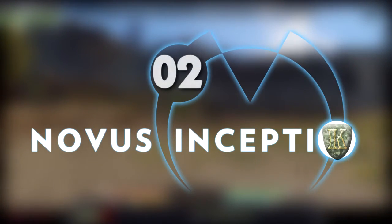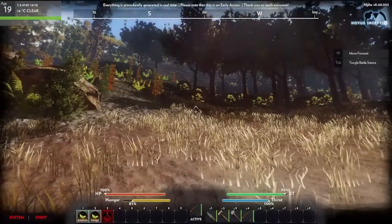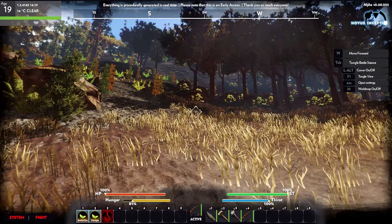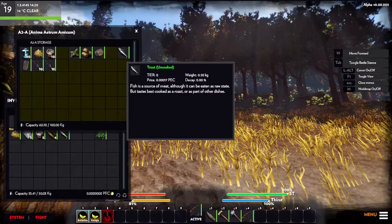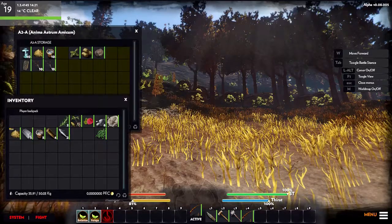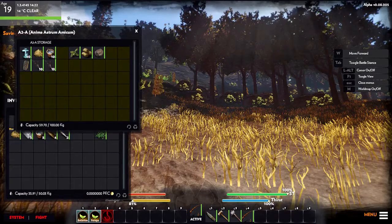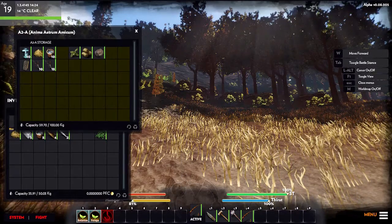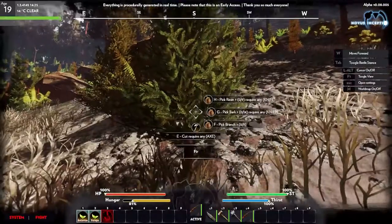Welcome back to the Colonel Does Novus Inceptio. In the last episode we made all our tools — we've got our hammer, our axe, and our fishing rod. We did a little bit of fishing and got a couple of trout, which made it over into the robot inventory for some reason. The good thing is that when you're crafting it'll pick from either inventory, which is great. We're going to continue to do some foraging and also use our axe.